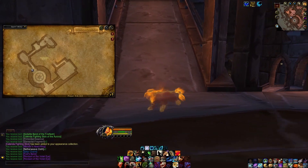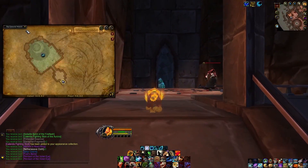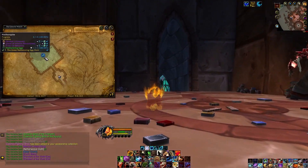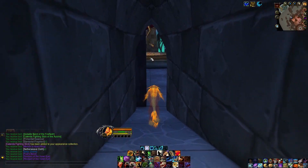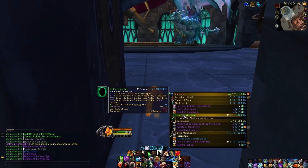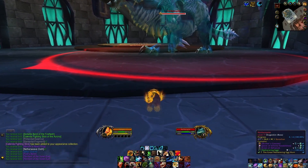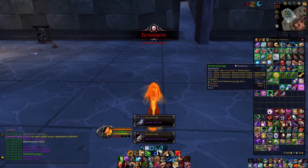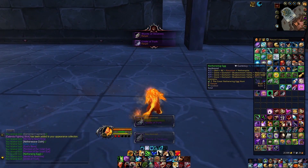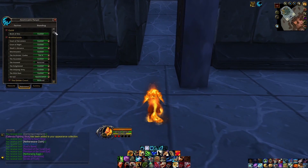We're going to go up this ramp on the left first, and this is going to take us to the next section — the Celestial Watch — which is where we find Netherspite. Netherspite is an interesting boss. I actually just finished everything I needed with these eggs that he drops. He can drop, I think, one to three eggs — every time you kill him, he's guaranteed to drop some. You want to save these because you need to turn them in to level up your Netherwing reputation.